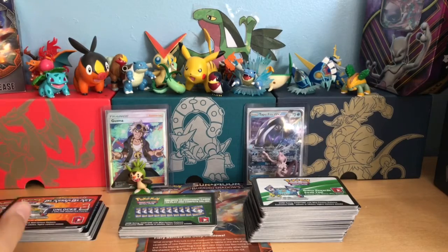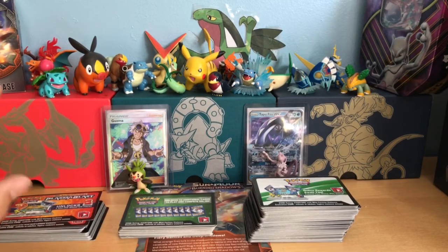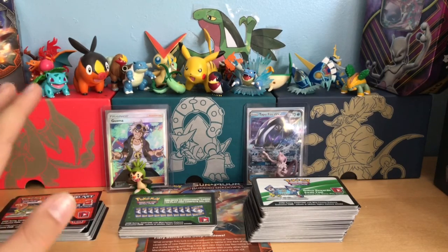This pile is obviously the green codes, and those are the white ones. I believe none of these are already used — some of them can be, but I'm not sure. There are no Burning Shadows in these yet, because I am going to do a separate giveaway video on that.